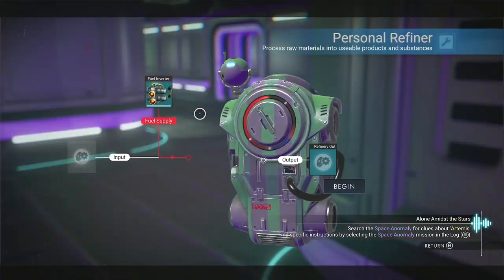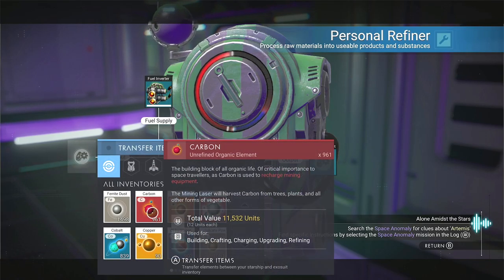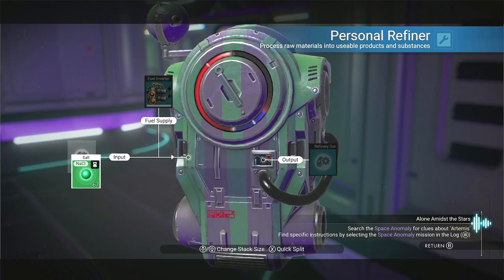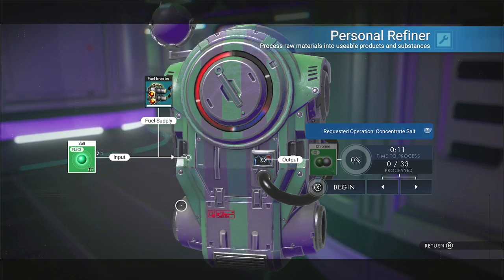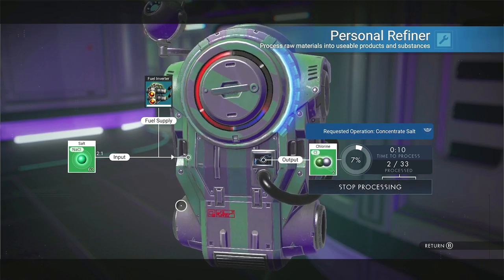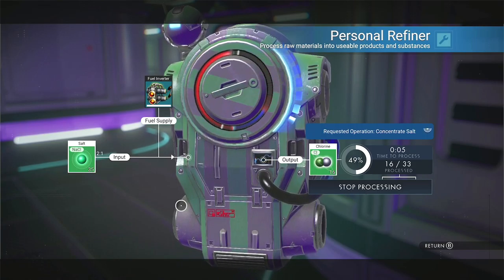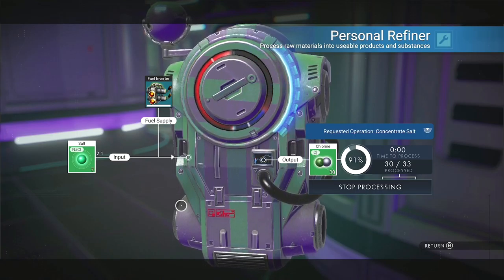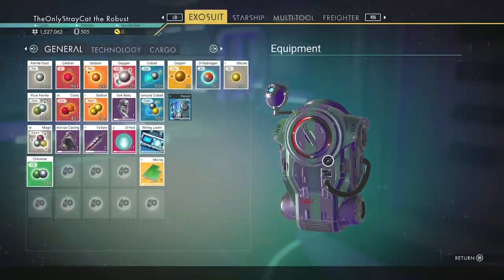So I have my own personal refiner on my person to do things with — which is great, it's perfect. Salt gets processed into chlorine for a two-to-one ratio. Makes sense. Chlorine just gets put back in my exosuit, and processed aquatic material goes here too.